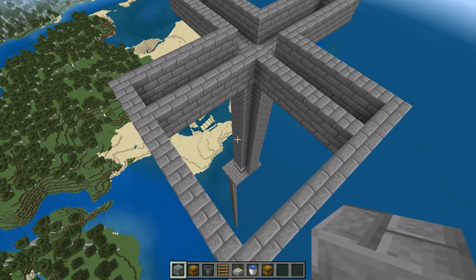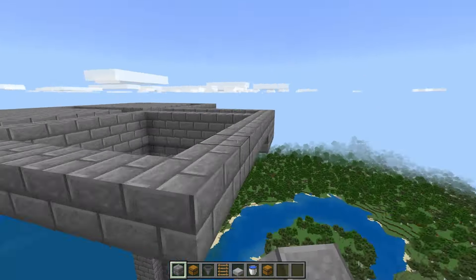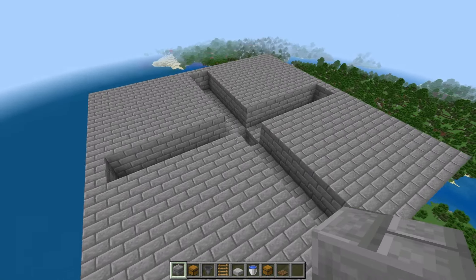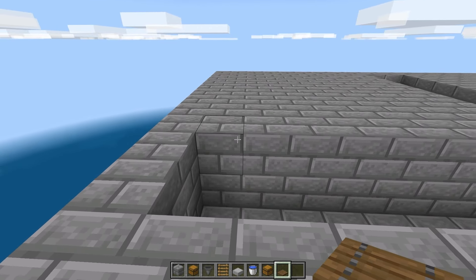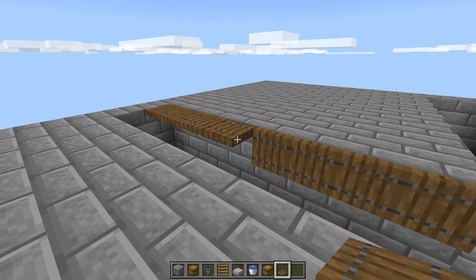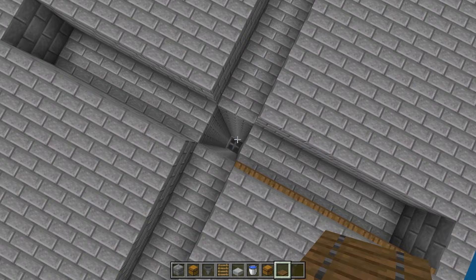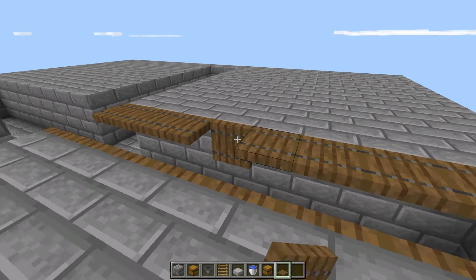Once it's all said and done, it should look like this. Next, grab your trapdoors — this can be any type of trapdoor. Place one on every single one of these blocks just like this, and then open it up. This is so that the mobs think this is a full block, they walk over here and fall down into this area, where they're then going to get pushed into the middle. Go ahead and place one on every single one of these sides, then open them all up.